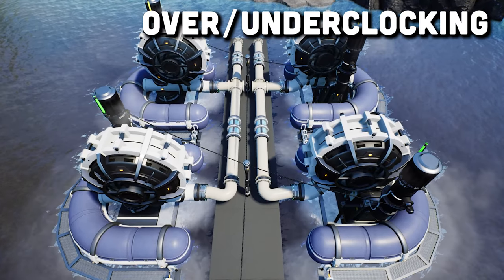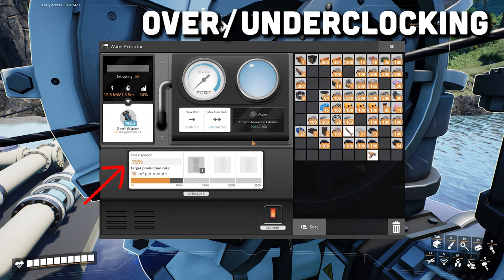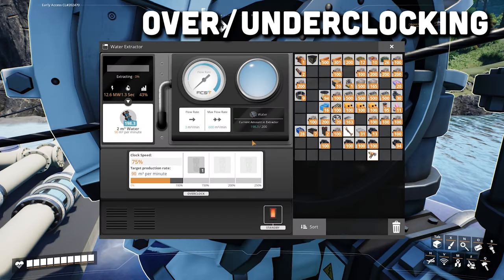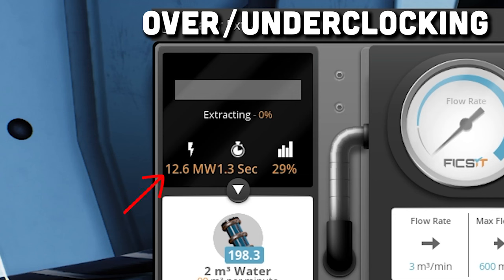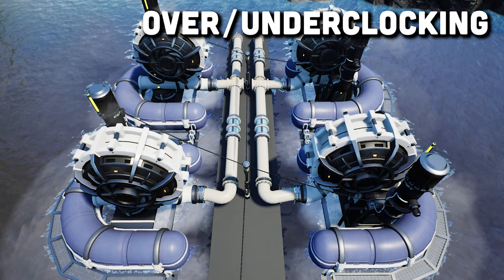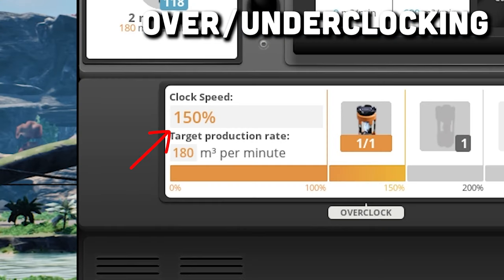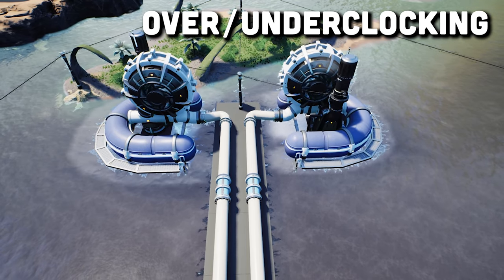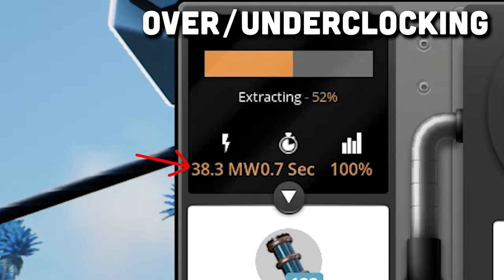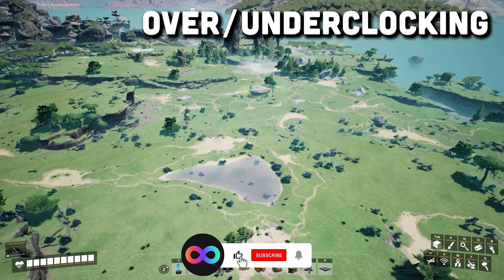If you have access to overclocking, one thing you can do if you have the space is create four water extractors and underclock them all to 75%. You'll be able to put two water extractors per line making two lines of 180 cubic meters per minute, and it'll also have the extra benefit of taking less power — around 50 total megawatts to power those four water extractors versus the typical 60 megawatts for the regular three. On the flip side, you can grab two water extractors and overclock them each at 150%, so you only need one water extractor per line of 180 cubic meters per minute, but this will cost 76.6 megawatts for both. Not to mention the power shards you have to use. But this is a great option for people who don't have access to a lot of water.